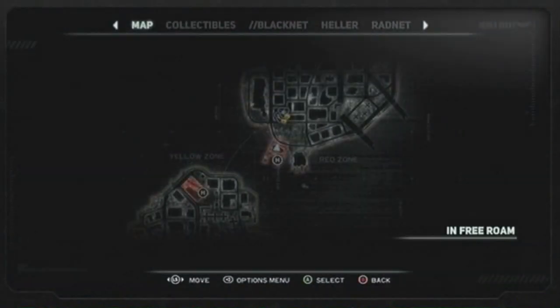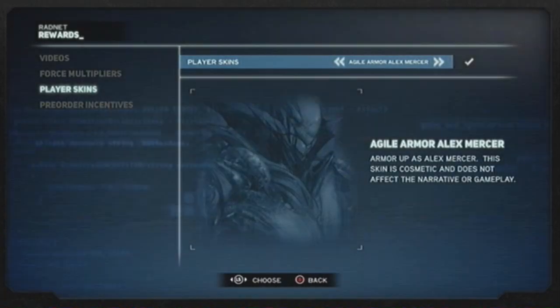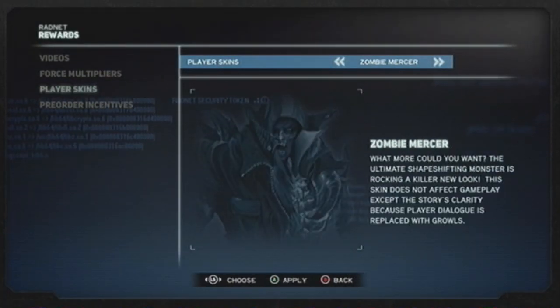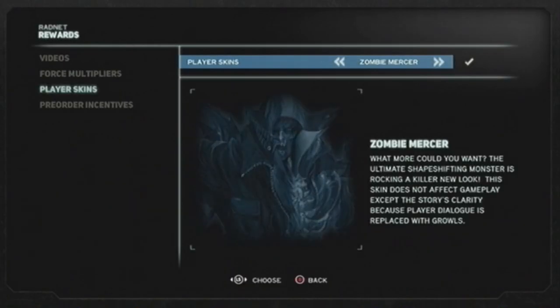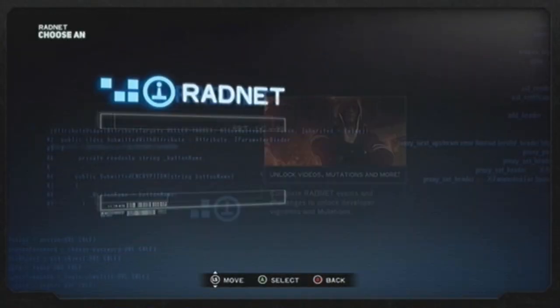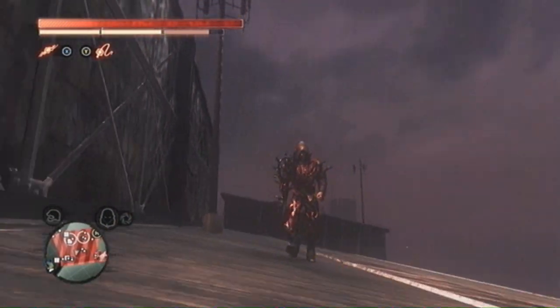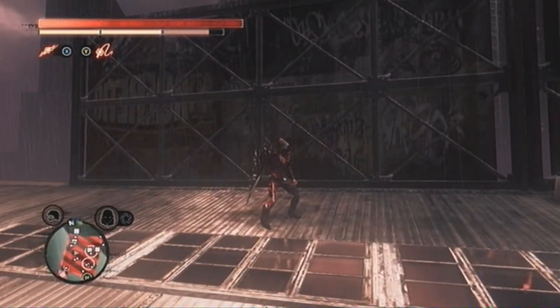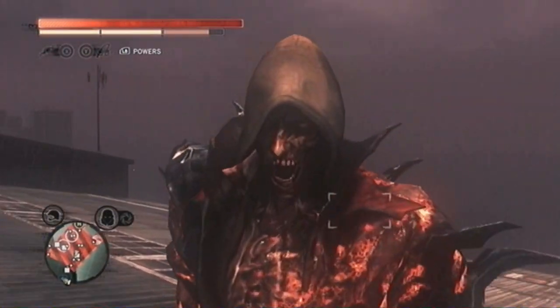Now let's check out the last but not least skin — the Zombie Mercer. This Zombie Mercer looks even more badass. It looks relatively like Alex Mercer himself except he's in a zombie form. Let's put his powers away for a second and get a close-up look.